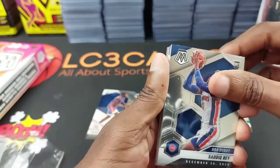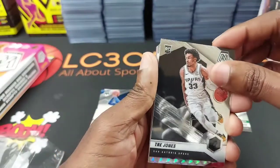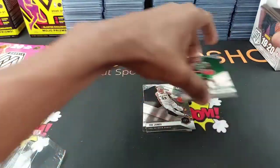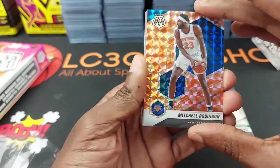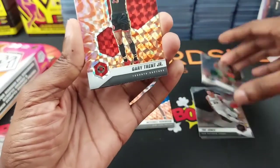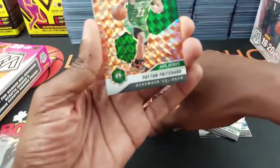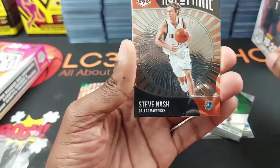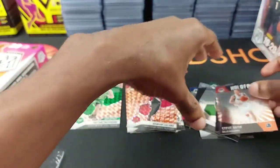NBA debut card. Got another rookie — I don't feel too confident in the orange prism getting all these rookies up front. Trey Jones. Got a Mosaic of Coby White — silver Mosaic. Orange reactive Mitchell Robinson, Gary Trent Jr. That's Payton Pritchard — cool cool cool, can we get another one? No we can't. Dame Lillard. Got an orange reactive Payton Pritchard, Steve Nash Hall of Fame, and Donovan Mitchell Elevates.